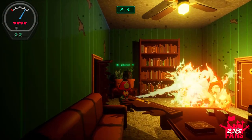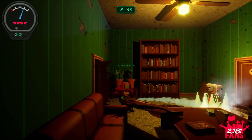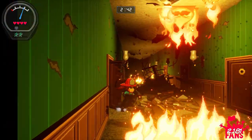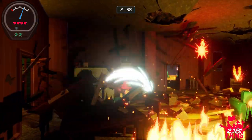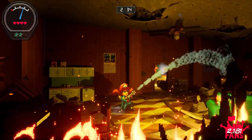Gameplay follows a pretty basic formula in this one, where the chief will give you a random area to explore, and then you'll need to collect as many survivors within that area and try to escape with your life. The survivors can be spread out in fairly random areas, so you'll need to do a good amount of exploration and often go off the beaten path.